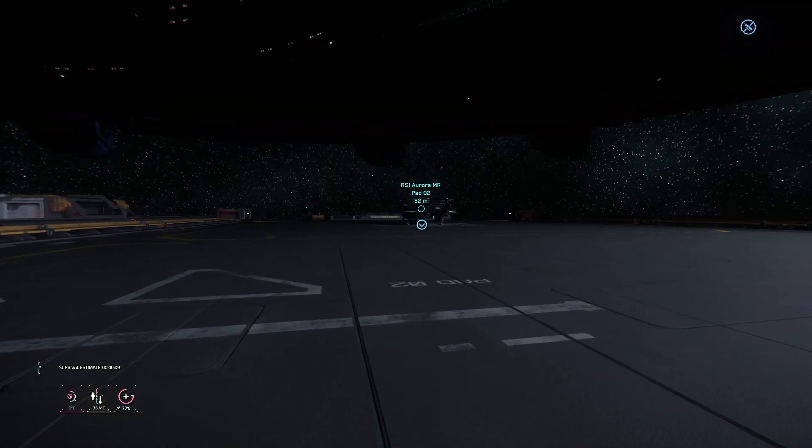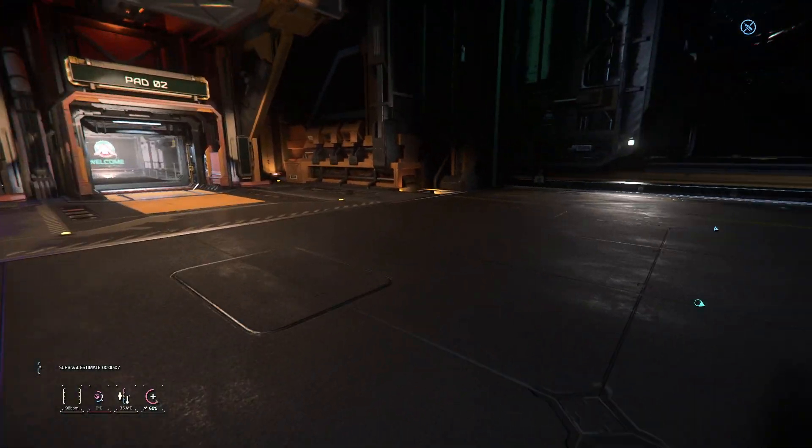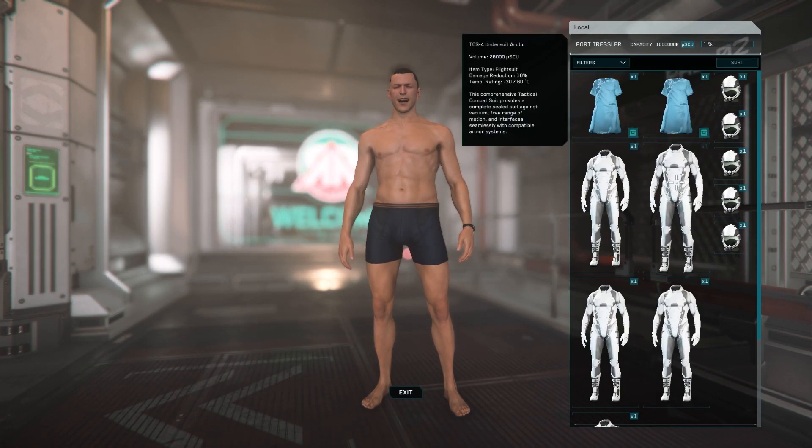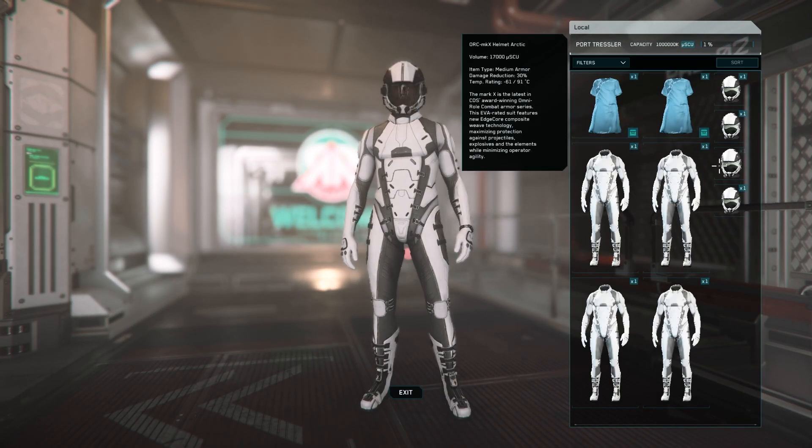One of the first things you might do in game is get into a ship, take it for a ride and go explore a moon or a planet. But not all moons and planets are hospitable. Every time you die, you're going to reset without an undersuit and without a helmet equipped. This means if you leave your ship in space or you jump onto a planet or moon that isn't hospitable to life, you're going to start suffocating. It is really good practice that any time you're about to leave a station, just go into third person mode, make sure you've got a helmet and an undersuit equipped, and you will be fine.